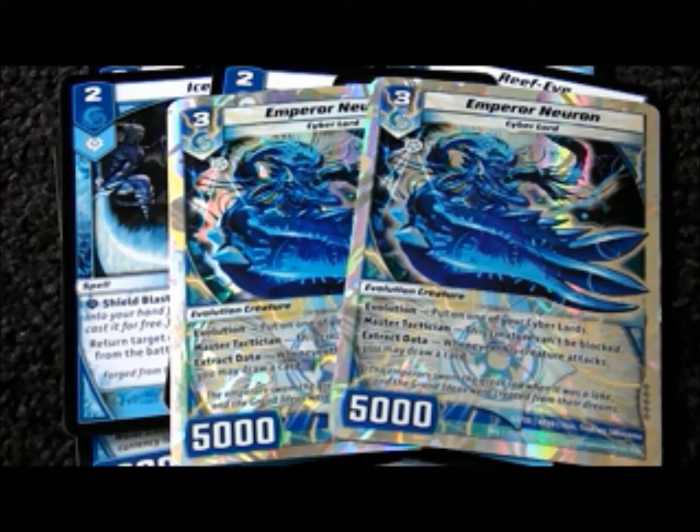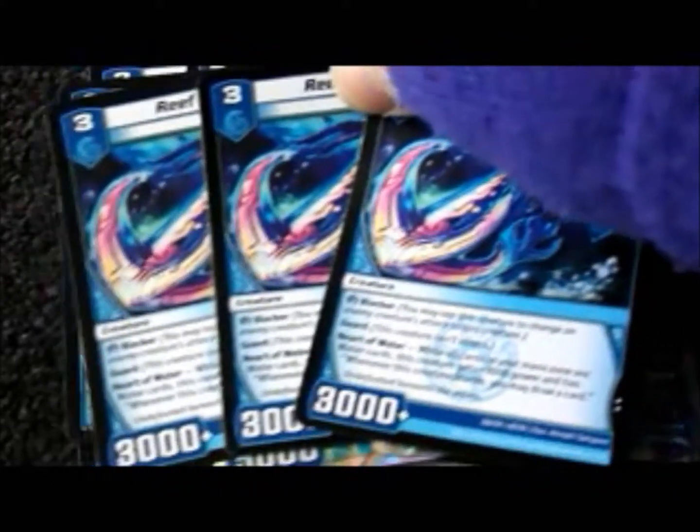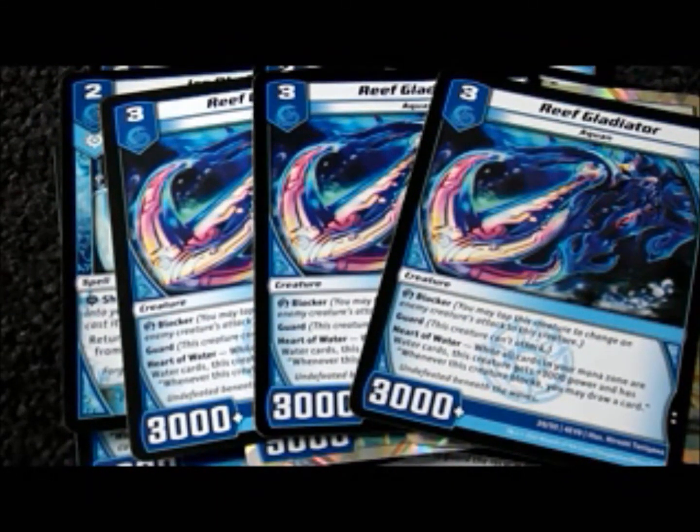Two Neurons evolve onto the Cyber Lords I showed you guys earlier. No Double Breaker, but attacks instantly. Unblockable, contributes to draw power. And a 5k for Turn 3 — doesn't get much better than that, unless you have all your mana water.